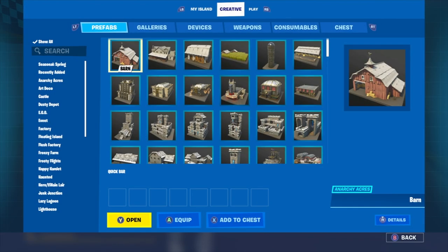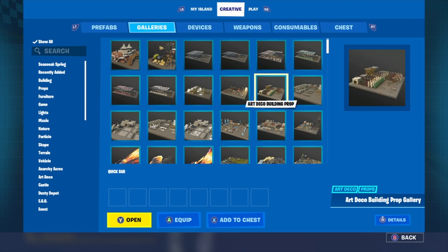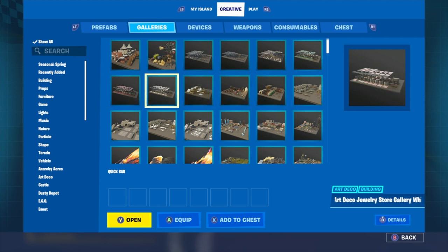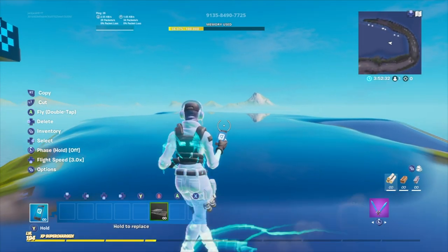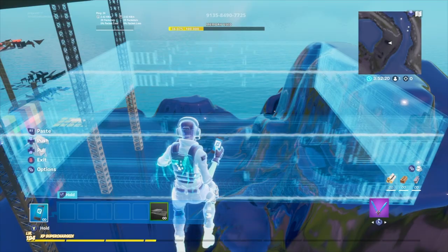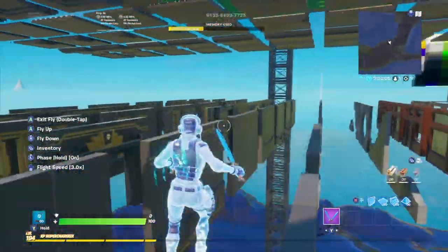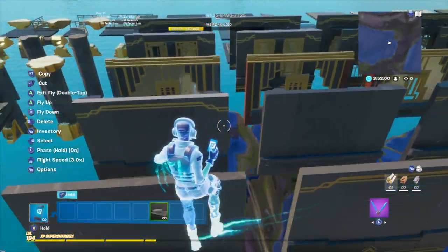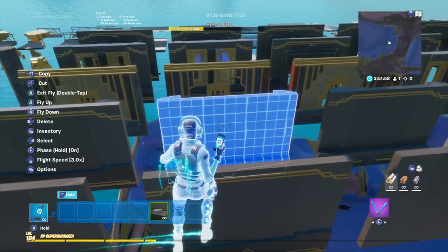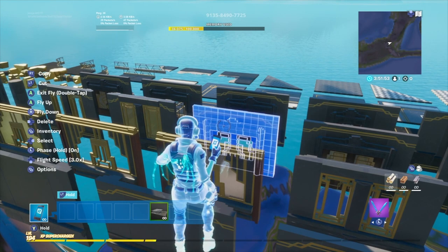First, go to My Island, then go to Creative. In Creative, go to Galleries — you can choose whatever gallery you want. I'm going to choose Art Deco Bank Gallery Black, equip it to my hotbar, and place it. I'll be looking for walls that I want for my pregame lobby. You guys can design whatever you want; I'm just going to show you a basic one.